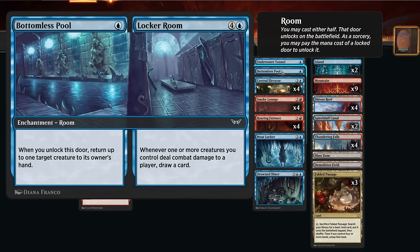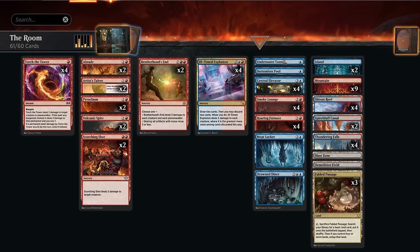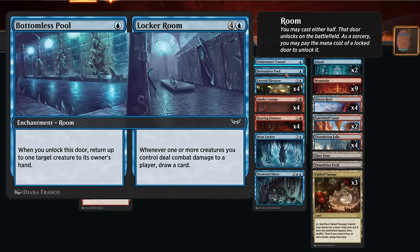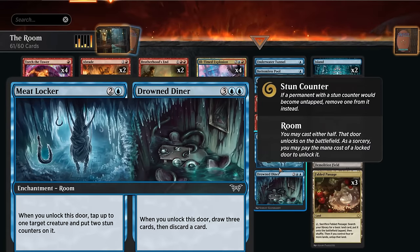The Locker Room we don't unlock very often — it says whenever one or more creatures we control deal combat damage to a player, we get to draw a card. So unless we've got a spirit token from the Salon or a token from Manifest the Dread, it's not really going to be all that useful. We also have a one-off Meat Locker, which when it enters can tap down an opposing creature and put two stun counters on it.